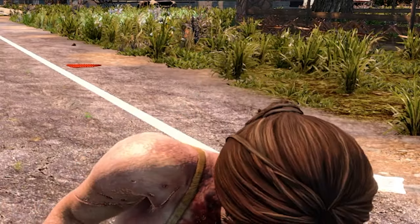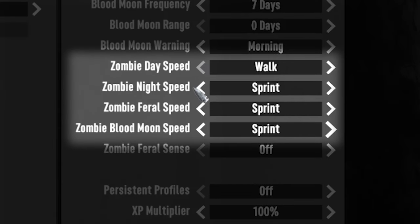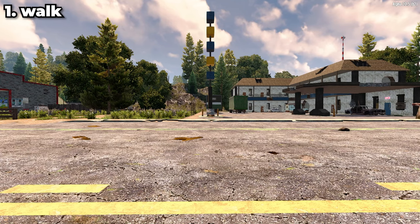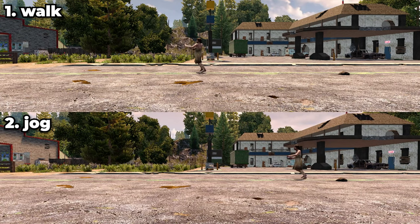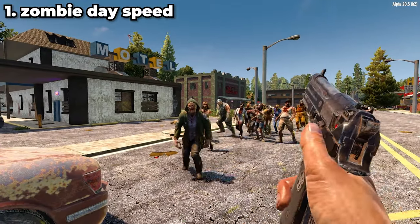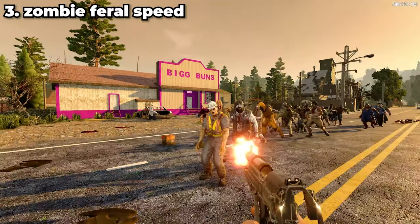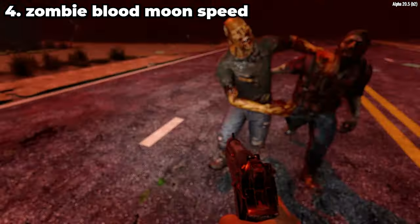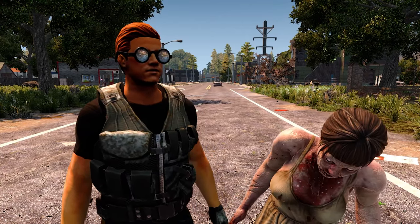Zombies are the primary threat of 7 Days to Die and are found all over the game world, but not all zombies are created equal. The zombie speed setting can alter the movement speed of the 4 main zombie groups within the game, each with 5 different movement speeds. From slowest to fastest they are: walk, jog, run, sprint, and nightmare. Zombie Day Speed controls movement during the day; Zombie Night Speed controls movement during the night; Zombie Feral Speed controls the movement speed of the more difficult feral zombies during day and night; and Zombie Blood Moon Speed controls the movement speed of zombies during Horde Night. The default settings are challenging enough for new players, so I'd leave them as they are for now.